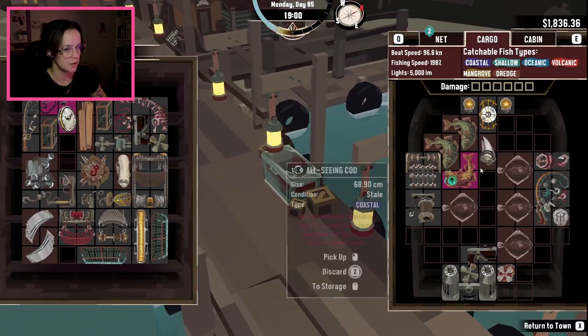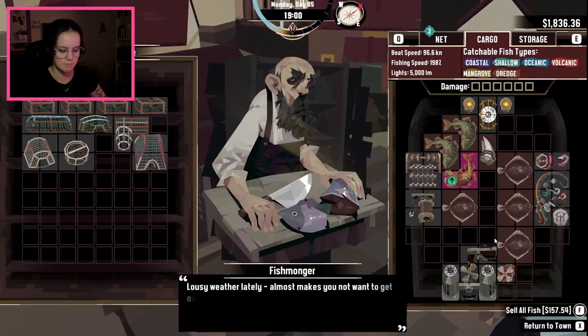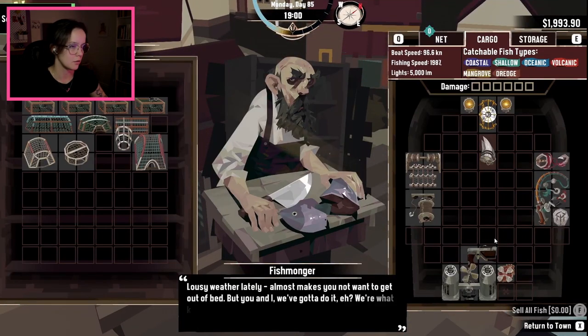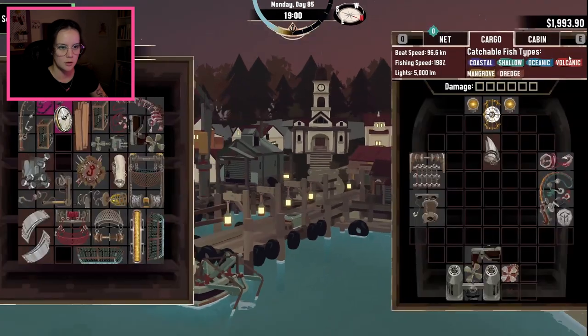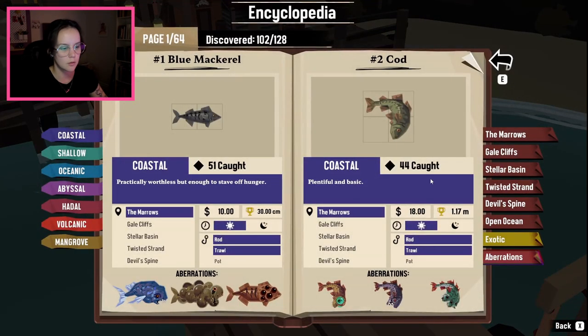Let's start off by selling the fish that we have in our inventory. Check our encyclopedia to see what we've got to do.